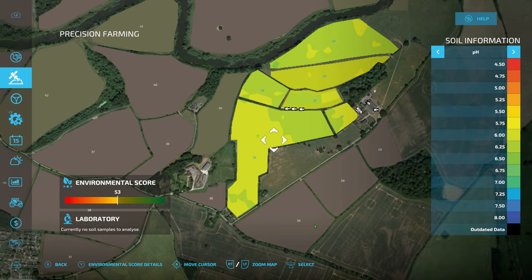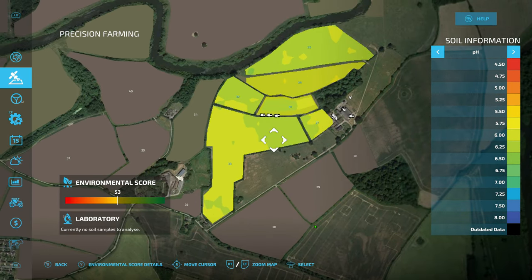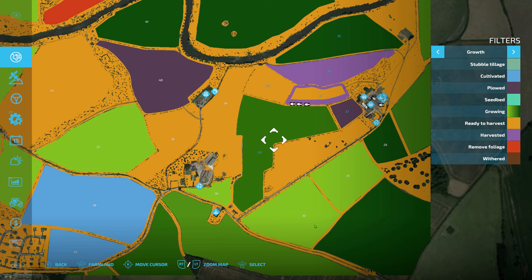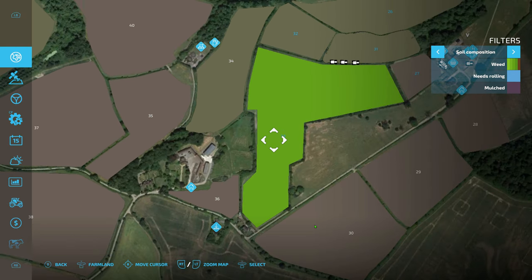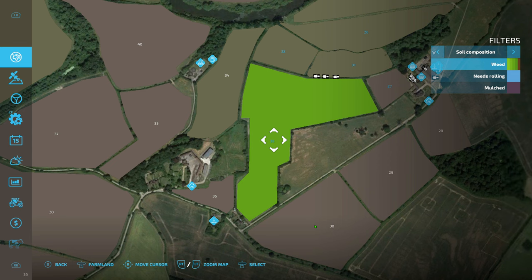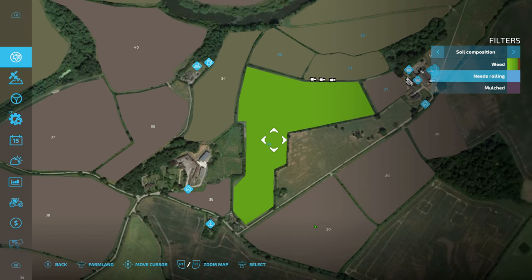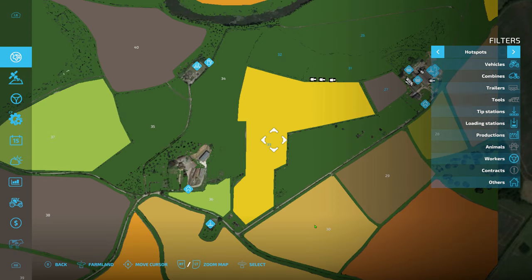Field 33 is the big field with sunflowers, but unfortunately it's just full of weeds across the whole field. We can't really do much about it, so we're just going to leave that and harvest it in the state it's in. After that we can focus on making it a nice clean field.